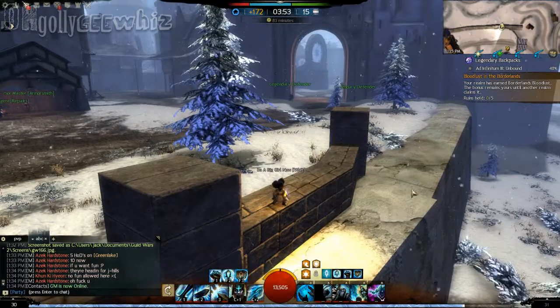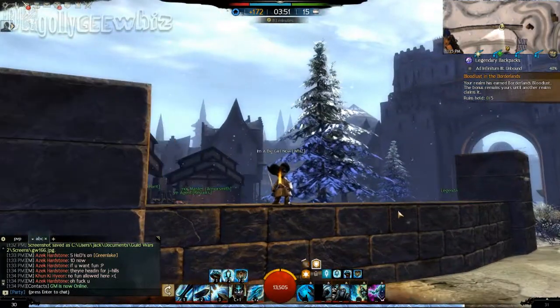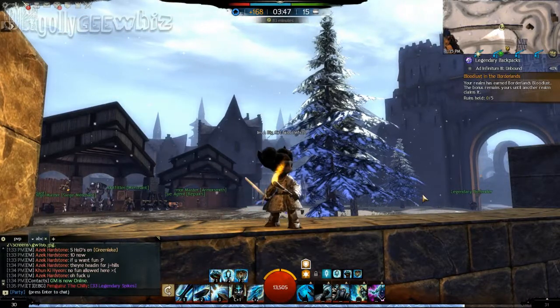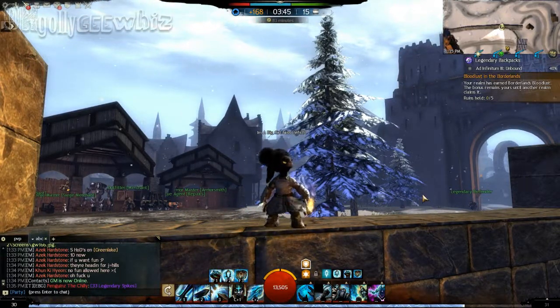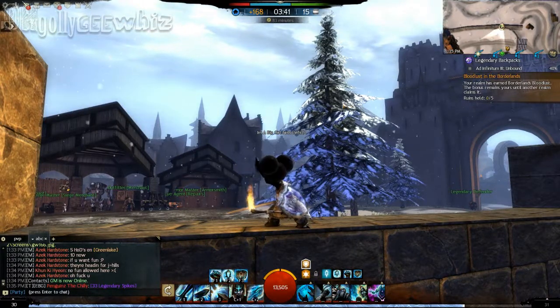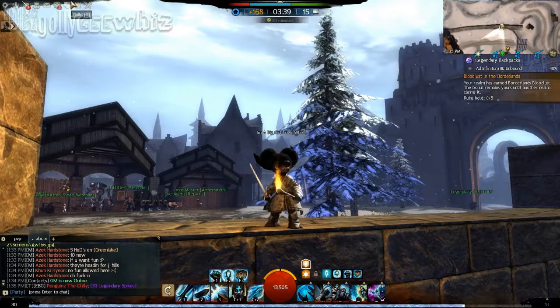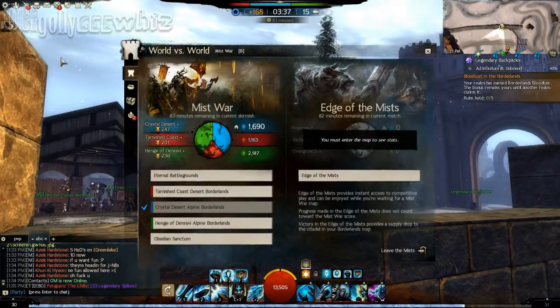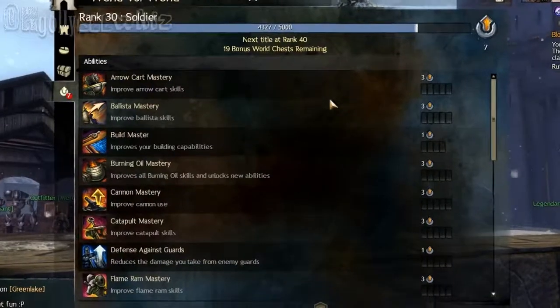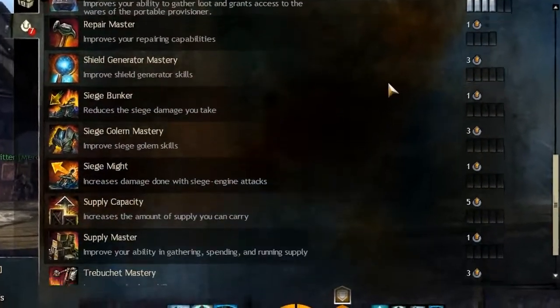Hey guys, Guild Wars 2 now allows us to glide in World vs. World. To be able to do that, all you do is put points into gliding in the World vs. World system for your rank and abilities. So you go to Rank and Abilities, and scroll all the way down.